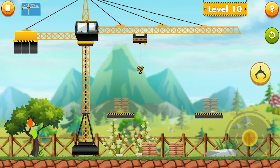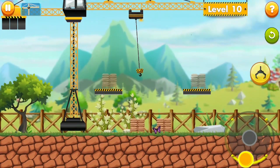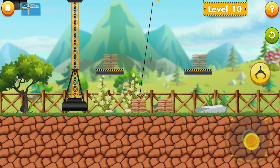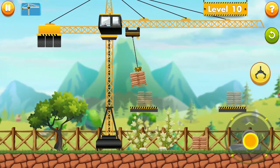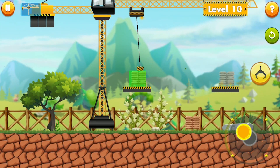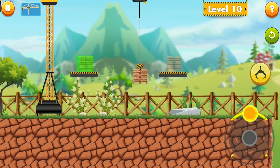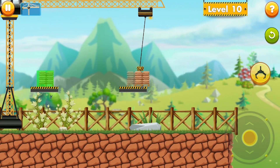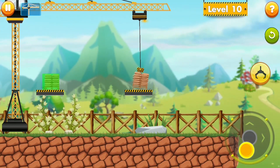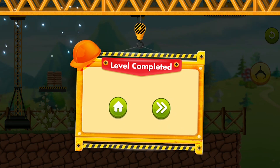Level 10 is going to be my last level for today and I will try to complete it in the first attempt. This looks very interesting — instead of driving something to the target point, here I will be using a hanging crane to place the object in the target spot. It's really fun using this hanging crane but not so easy. I have placed the first object and now I will try for the other. Picked it up pretty easily but it's moving and shaking. I dropped it. Picking it up again — a little more to the left. Wow, I got it! I have placed it where it was required. So, I have successfully completed the first 10 levels of the city construction game.